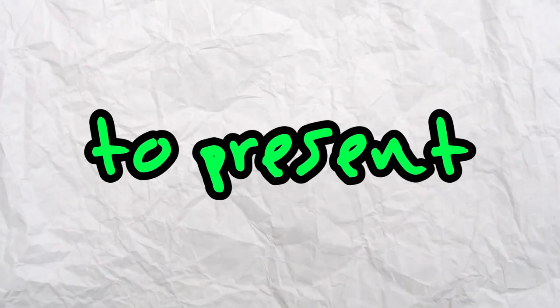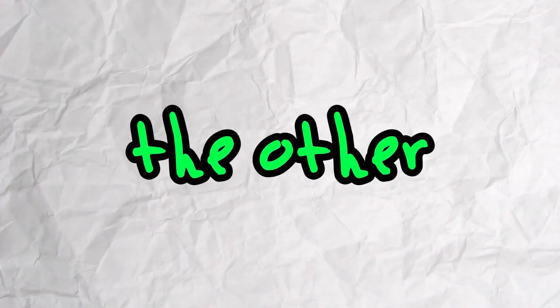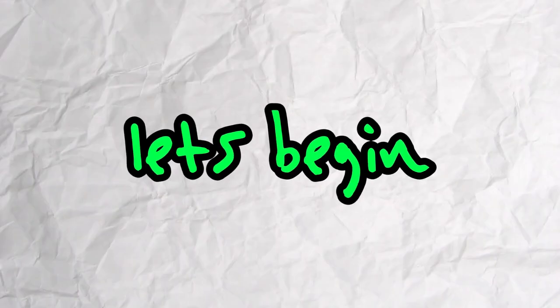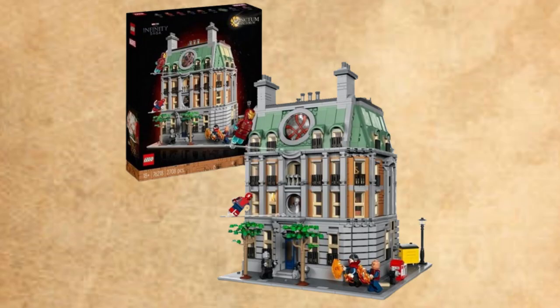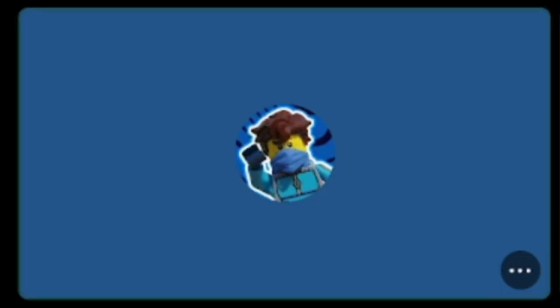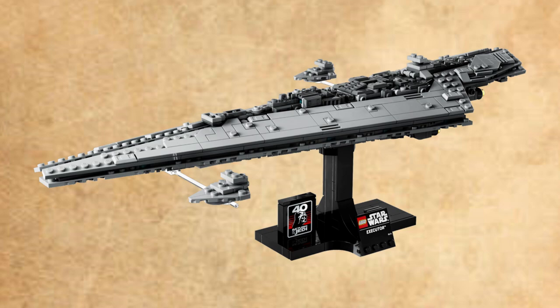Today the squadron will randomly take turns to present five of their favorite sets. The other contestants will have to guess what order they go in. Whoever guesses closest will win. Let's begin. Set number one: the 2008 Death Star. Set number two: the Sanctum Sanctorum. Set number three: the UCS Land Speeder. Set number four: the Avengers Tower. And set number five: the Midi-scale Executor.